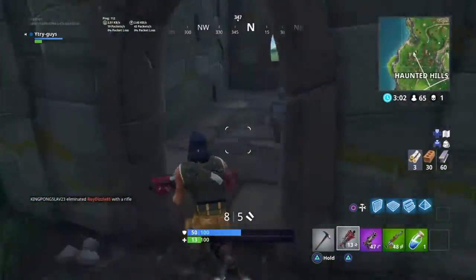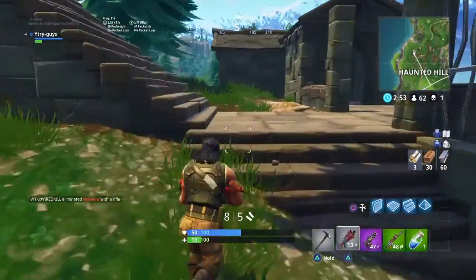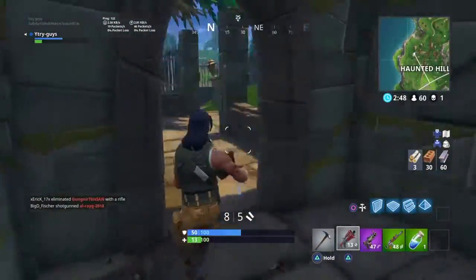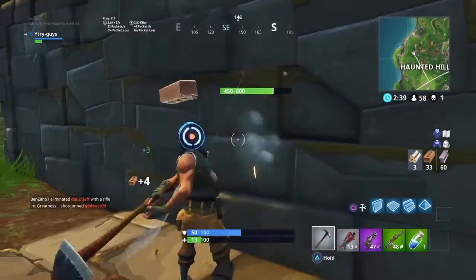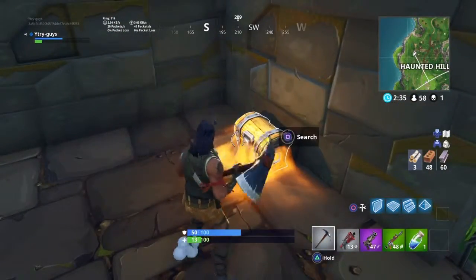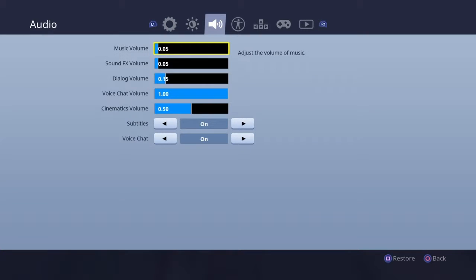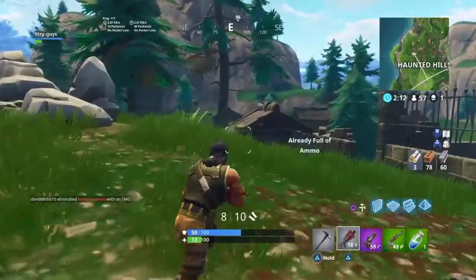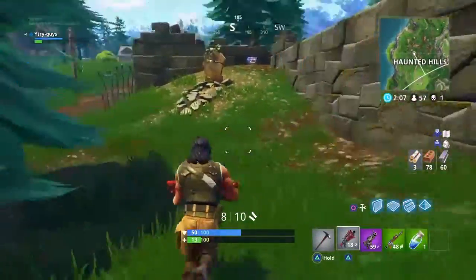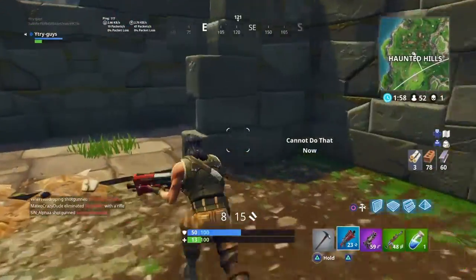There's a base right there, let's check for a chest - not in this one, that's fine. Looking around, checking this little room - nothing in there for a change. Checking this chest - it's been looted. Not many people know about this little chest here. This time there actually was one, and there's a green pump. I'm hesitating. I'm playing on zero audio so I can't hear the gameplay. I didn't end up taking it because I prefer TACTs over pumps due to my terrible accuracy. Dropped my shotgun and grabbed a blue TACT.